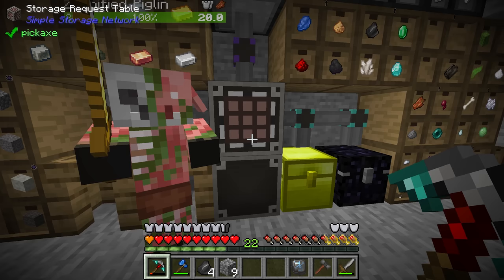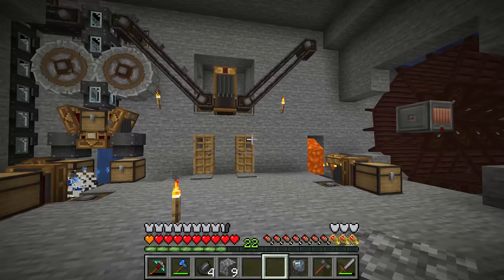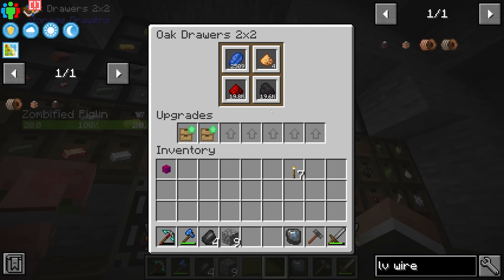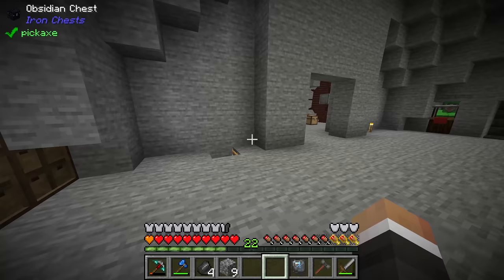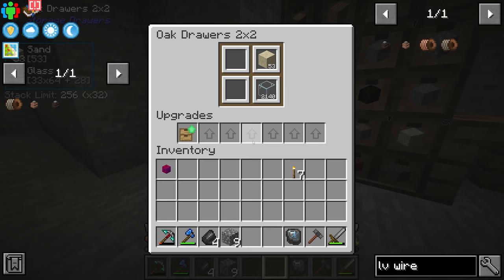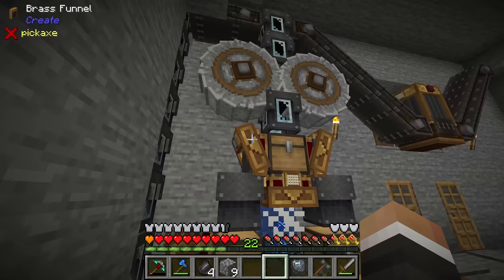We might go on a bit of a tangent here, because I do want to change our ore processing system just a little to allow us to get sand. Between streams our system has been chugging along quite nicely, and I did have to add another tier five storage upgrade to this drawer because we have over 16,000 redstone and coal. Our redstone and coal was starting to back up in these drawers and then on that chute over there. We're also backing up on glass — we've got 2,140 glass because we're turning all our excess cobblestone into cobble, into gravel, into sand, and then all that sand is being turned into glass.